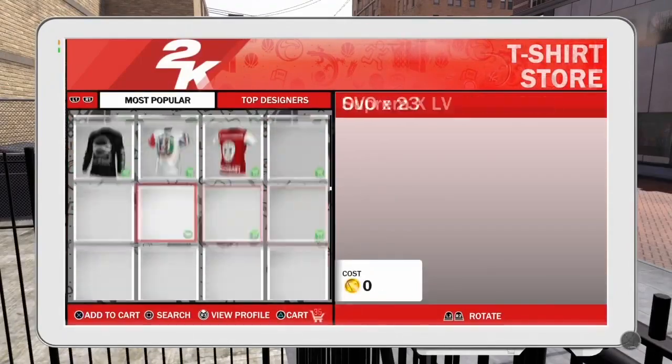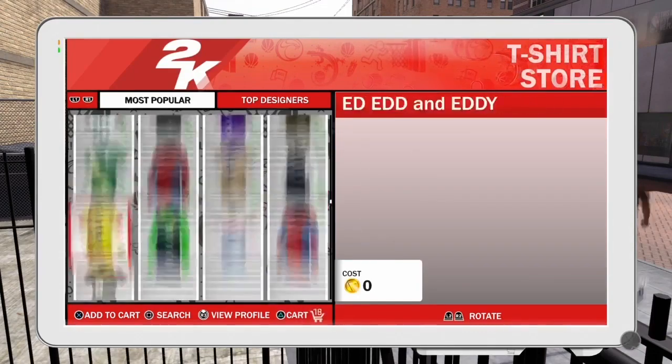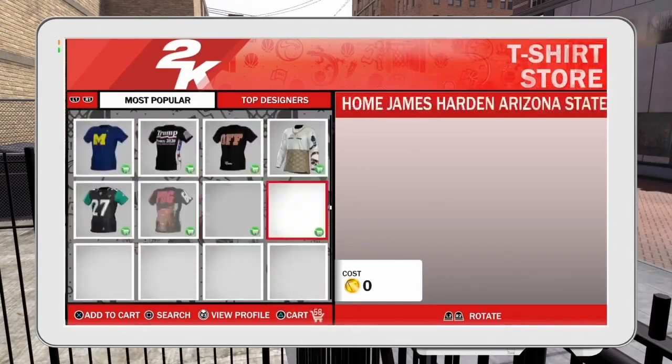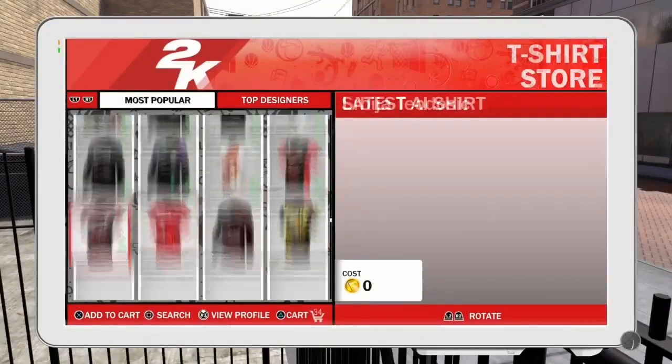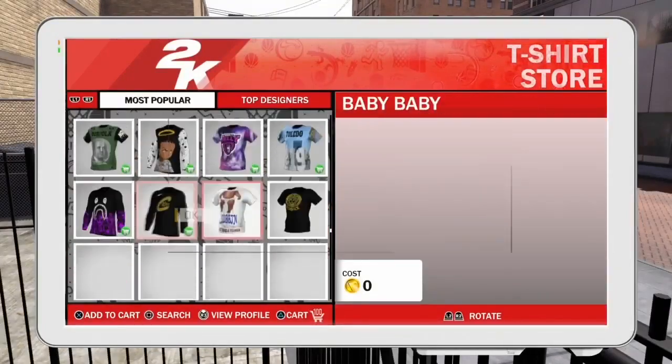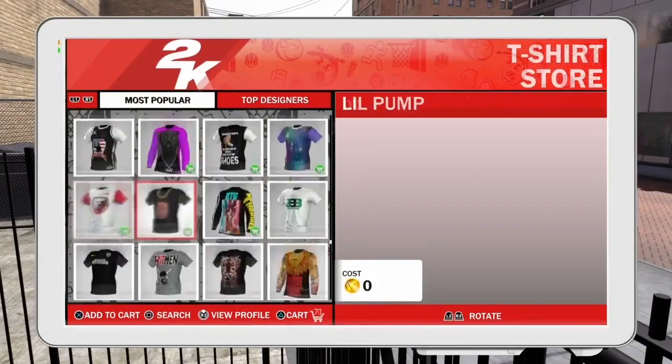What you see in the background is basically me just redoing it. I bought every single shirt in the kiosk, and if you know people's PSNs you can search them up and buy their shirts too — and if you've created shirts you can get those as well. It's going to give you a limit when you're clicking on shirts, and then you just buy it and continue clicking on more shirts.